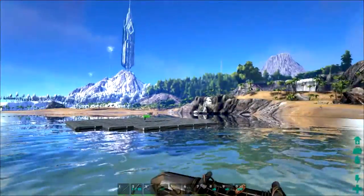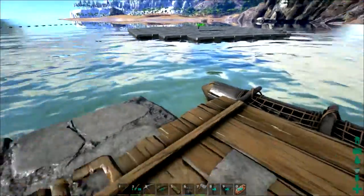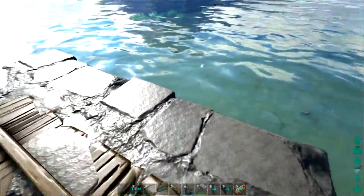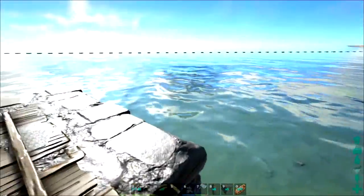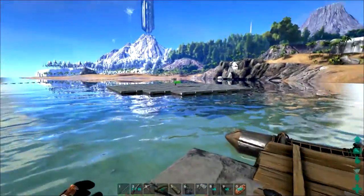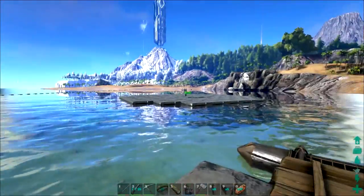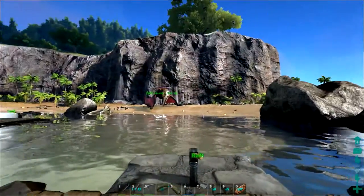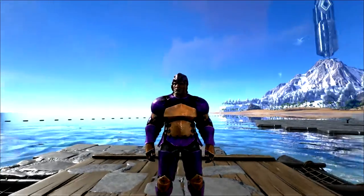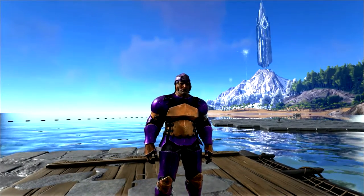Everything else is the same as before — the way I extended off of there is the same, basically using thatch ceilings to go out and then placing foundations underneath them. The little red messages will tell you when you have gone as far as you can go. That's it — just wanted to show you those better methods. This is Monkey Puzzle, happy raft and boat building, see you next time!